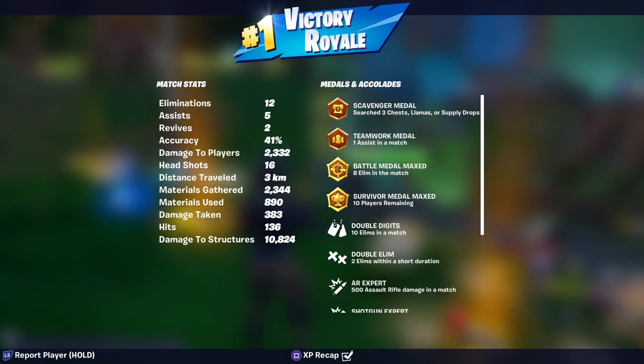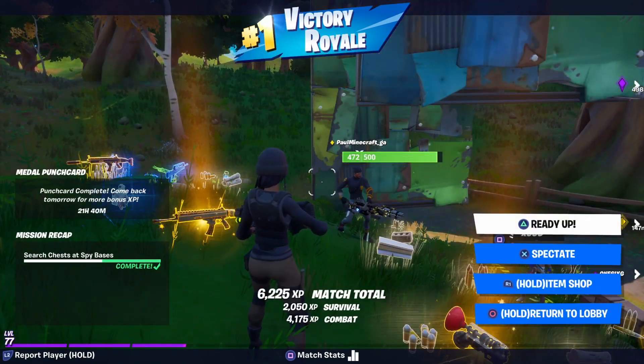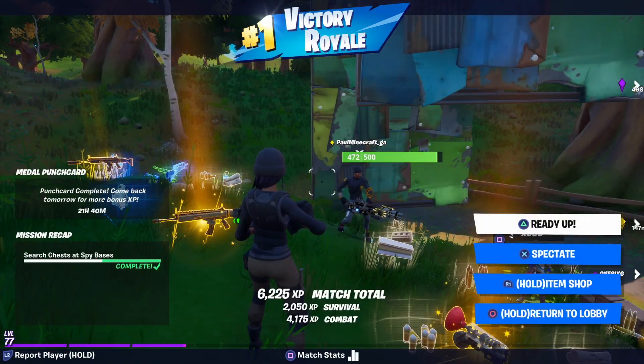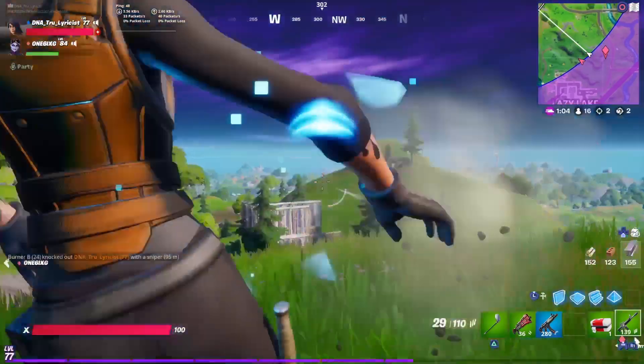You may see a sweaty skin you're familiar with and think, oh crap, this is going to be a good player. Or you may see some skin you think is a joke that is not going to be sweaty, and they end up clapping your cheeks. So that's a sleeper skin.